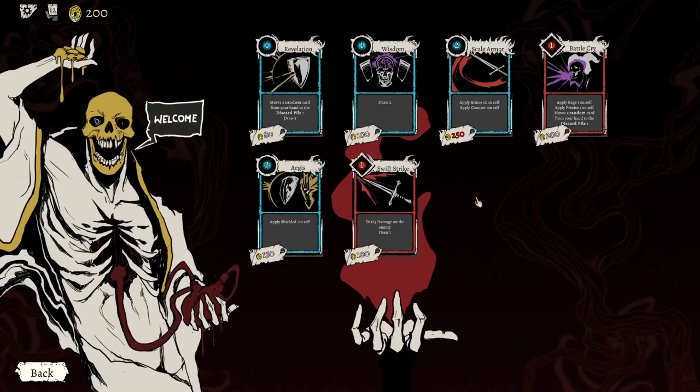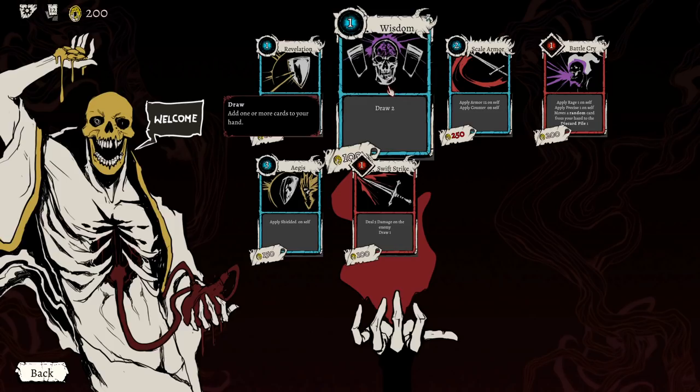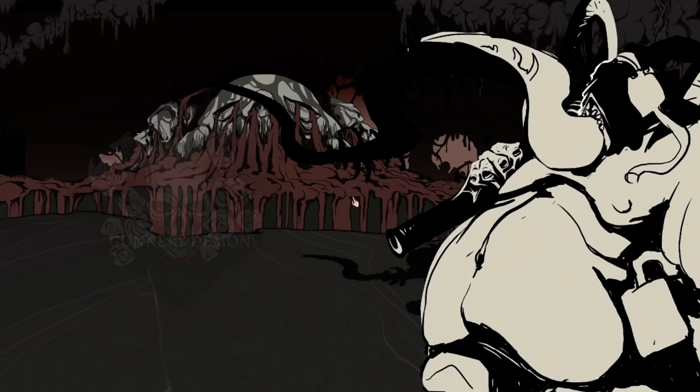Cut Tendrils — I'm going to take this for the ability to flip two blues, because that could innately be a benefit. Moves a random card from your hand to your discard pile, and then draw three. That seems so nice. Wisdom, draw two — those seem very beneficial in this game, because we could just theoretically flip it back. Deal five and draw also sounds good. We'll go with that.